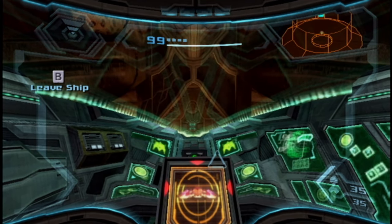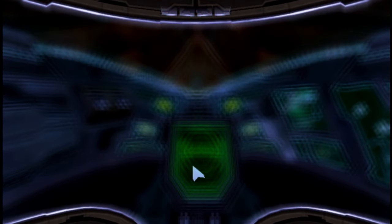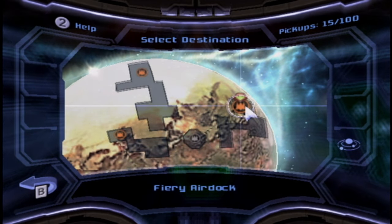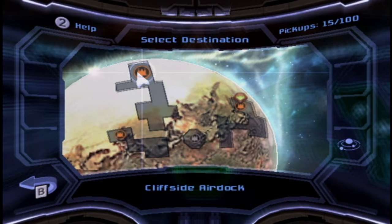Welcome back to Metroid Prime 3! We need to find a weapon that can destroy the generators. So where do we think we should go? A place with more firepower. We could go to the fiery airdock or the thorn jungle where the next generator is, but nope — we're going to the cliffside airdock.